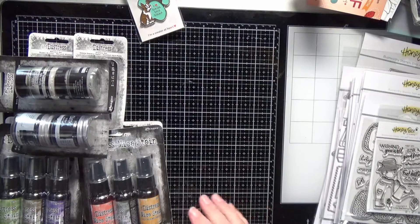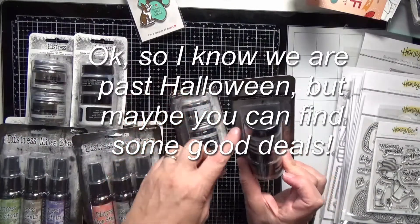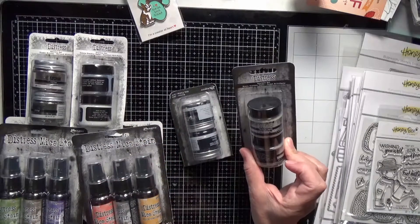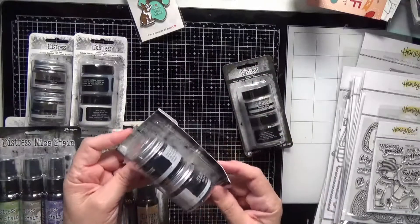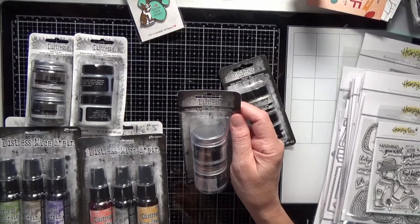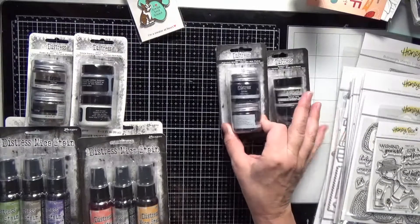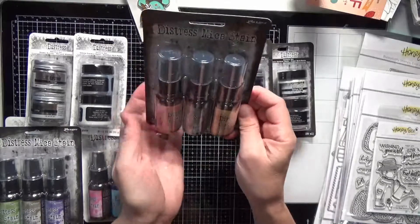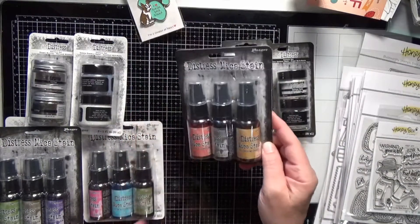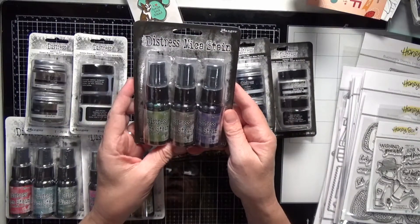Now we're going to do some Halloween stuff. The distress bundle for Halloween included a texture set of Grave Texture Paste and Crypt Paste. And then there's a Sparkle Set in Nightfall Glitter and Midnight Mica Flakes. Probably wouldn't have normally got this but I got the kit anyway. And then the mica stains in Jack-o'-Lantern, Empty Tomb, Flickering Candle, Hocus Pocus, Crooked Broomstick, and Bubbling Cauldron.